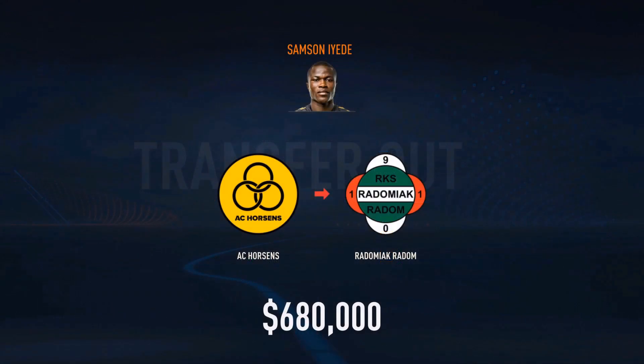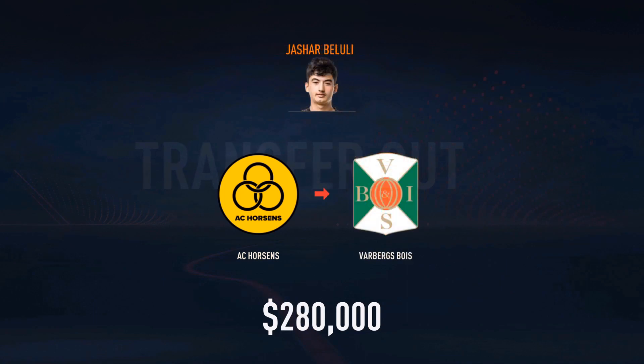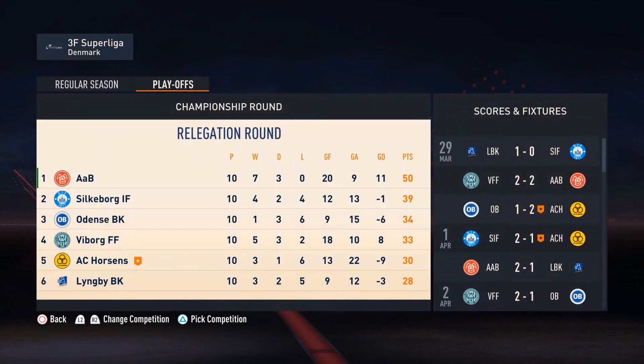One player has been sold. Andreas Hermanson has been sold as well for a quarter mil, and Belulu E for just over a quarter mil. Noah Simonson joined the team from the Youth Academy — 62 overall, 71-91 potential. Nothing too spectacular, but high enough overall where he could be a starting center back for us next year.